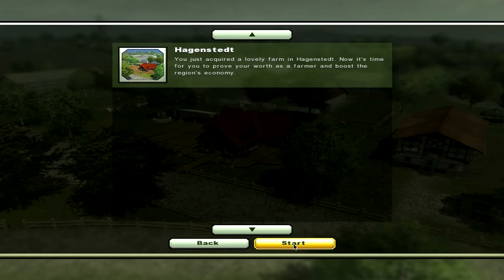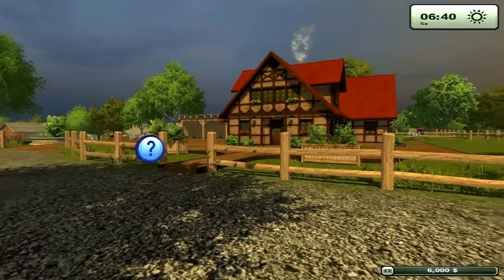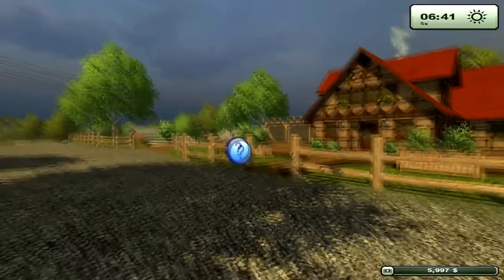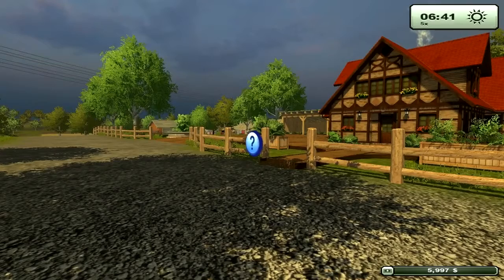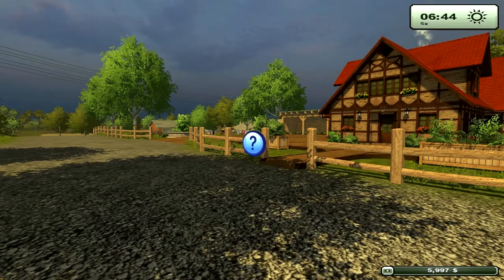We only have one map installed, so we'll click that one and the game will load. Here we are on our new farm. You start out with about $6,000 and as you can see, it already decreased. I'm going to open the Finances tab with the Insert key. This is something new from Farming Sim 2011 — we actually have to pay for vehicles and keep them running. We have property maintenance, hireling payments, income, construction expenses, and a bank loan of $100,000 that we will have to repay.